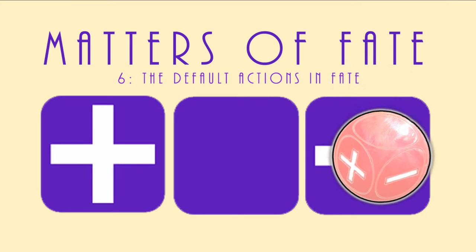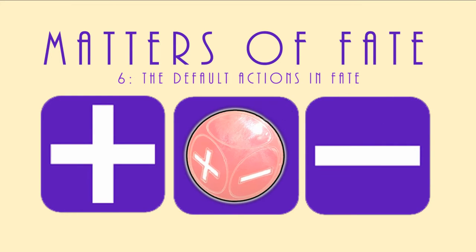Welcome back to the Red Dice Diaries. In the sixth video of our Matters of Fate series, I'm going to be talking about the default actions in Fate. In this video we're going to be talking about the actions in Fate, the potential outcomes of those actions, and how you go about rolling the dice to undertake them. Most things in Fate where actions are concerned revolve around the number 4. You roll 4 Fate dice, there are 4 potential default actions, and there are also 4 potential outcomes from those actions.